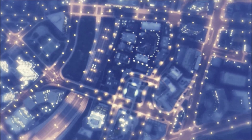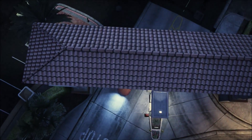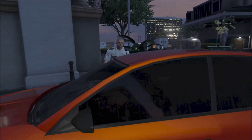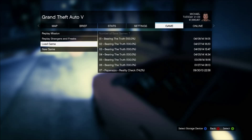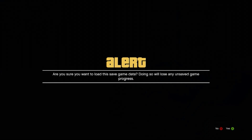Once story mode loads up and the cinematic happens, this is where you want to load up the game save which has the vehicle that you want to bring into online. I'll load up that save and fast forward that part.